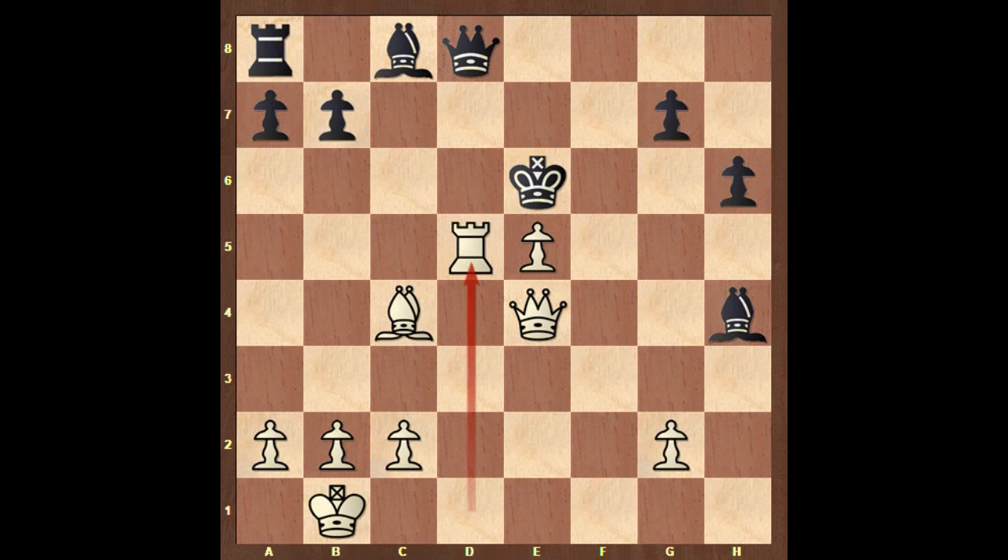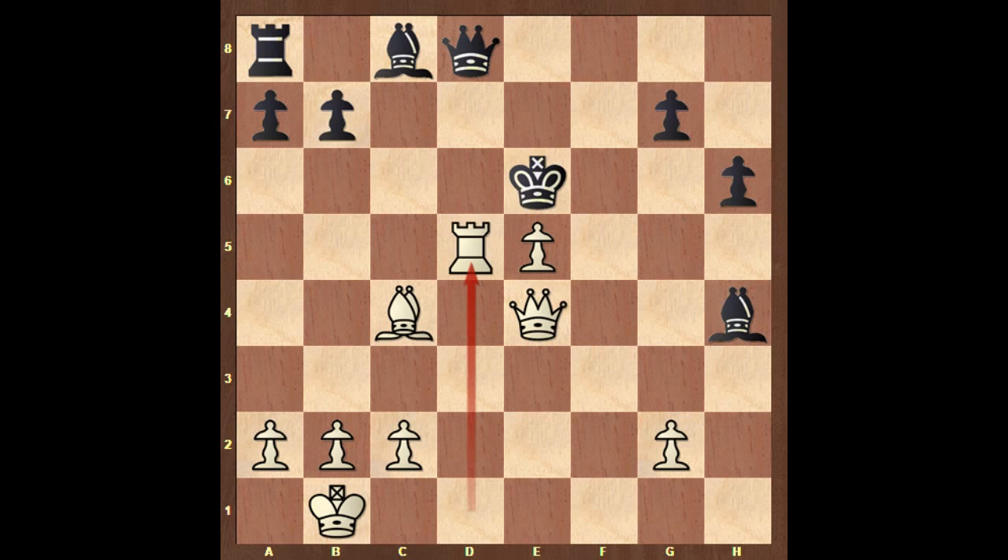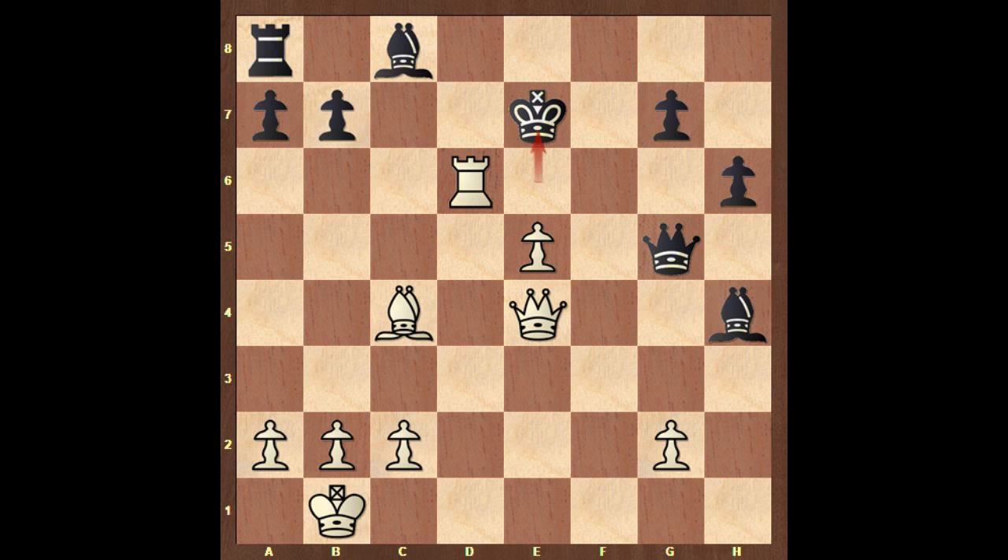For example, if queen to f8, then rook to d8 is a discovered check to the king with the bishop. King moves somewhere, then rook takes queen, and black needs to resign. Not all squares are safe for the queen. Domenico played queen to g5, but then rook to d6 check, king to e7, rook to g6, and black resigned.